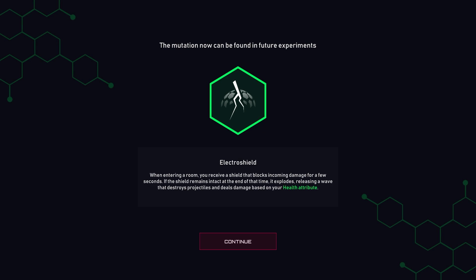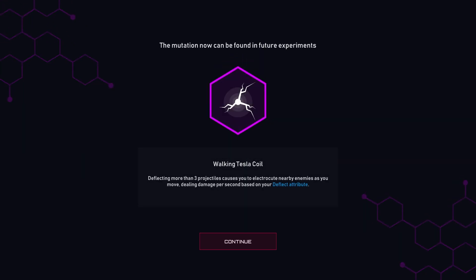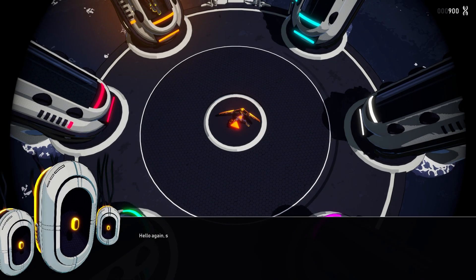Electro Shield: receiving a shield that blocks incoming damage for a few seconds. If the shield remains intact at the end of that time, it explodes, releasing a wave that destroys projectiles. Walking Tesla Coil: deflecting more than three projectiles causes you to electrocute nearby enemies as you move. Electrical Storm: killing two or more within a short time summons a lightning bolt to strike a nearby enemy.